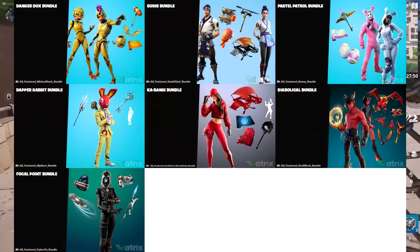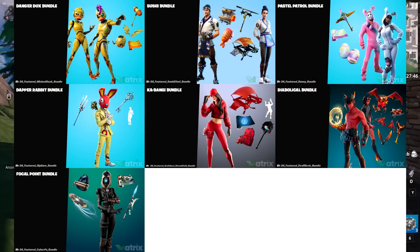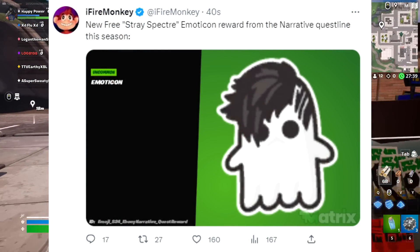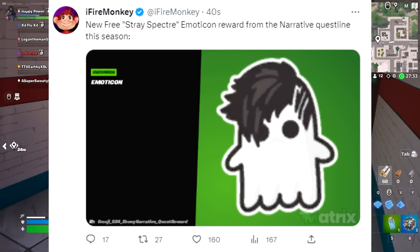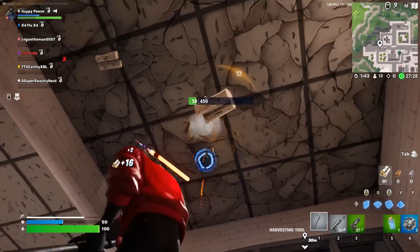We have every single bundle in today's video — just a bunch of bundles for returning skins and brand new skins. There's also a new free spray emoticon reward for the narrative questlines this season. If you guys actually do those, you'll get this goth-looking ghost emoji for absolutely free — kind of a completely random reward, but it looks pretty cool.